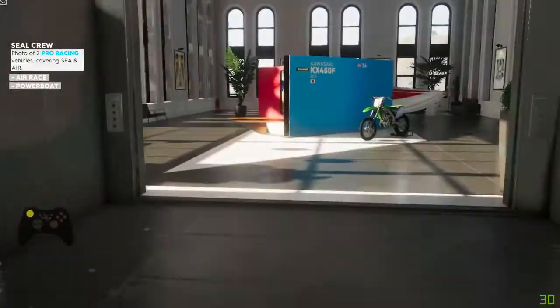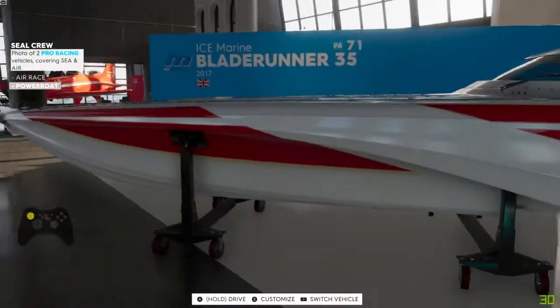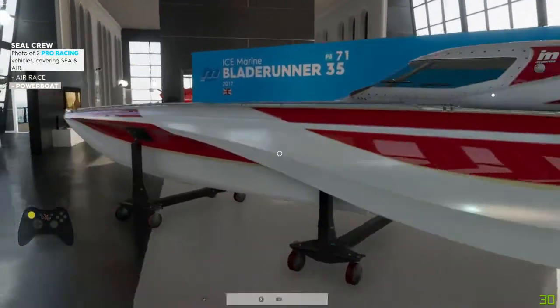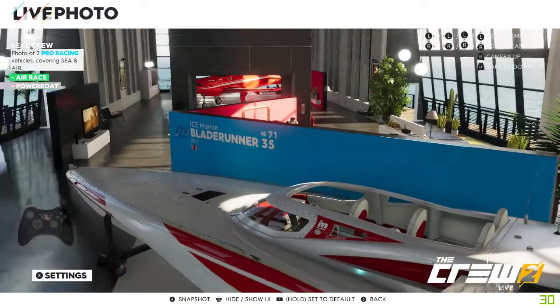So now you can see that both conditions are there — they're in the vicinity but they're not in the camera's lens. My Air Race one's gone, now my power boat's there. So we need to just get in position a little bit over here by the boat, go to your track, and then just literally jiggle the camera around a little bit until you're happy with it.